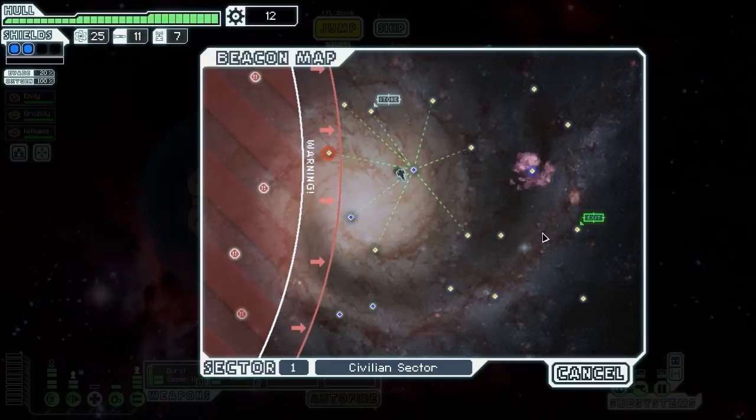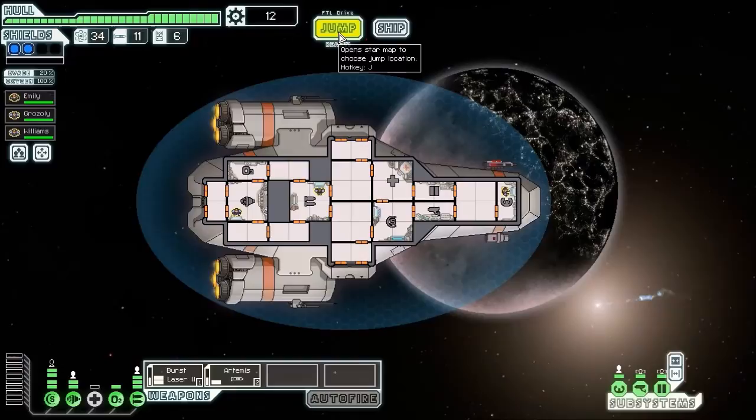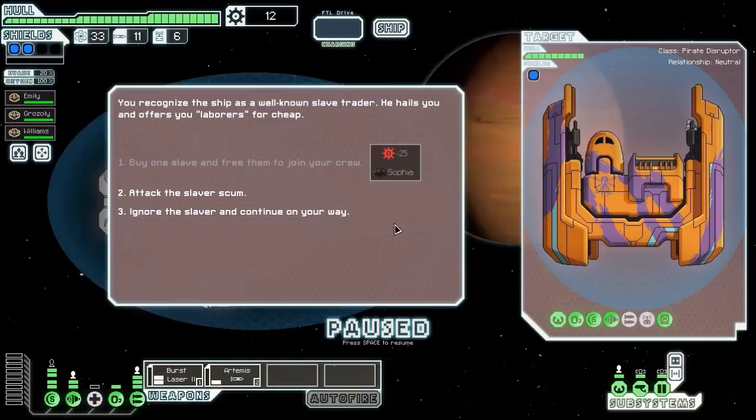It's a slightly odd sector layout here - I'm just trying to plan my run in towards the exit beacon. Because it hasn't got a cluster of beacons around or behind it, you have to be a little bit careful. That is an absolutely pretty good deal, so I'm going to take it. I don't have to worry about fuel for the rest of the run now. Drone parts are valuable but I haven't got any way of using them, so I can safely make that swap.